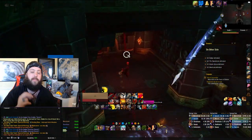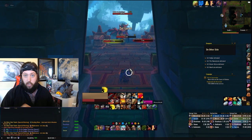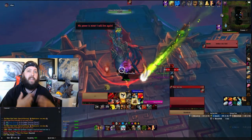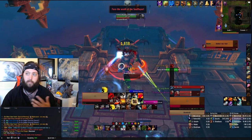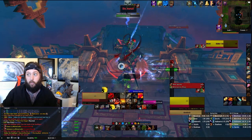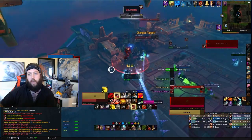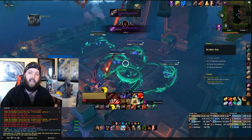What buttons you press matter more on Vengeance, because if you press the wrong button at the wrong time — especially something on a 30-45 second cooldown — that's all you've got. Pressing your buttons at the right time and with the right timing matters more on Vengeance Demon Hunter than on other specs where, if you press the wrong button, you can just press another button to get yourself out of trouble. Vengeance doesn't have that luxury, so there's a higher skill ceiling to tanking with it versus classes with more history and more buttons.